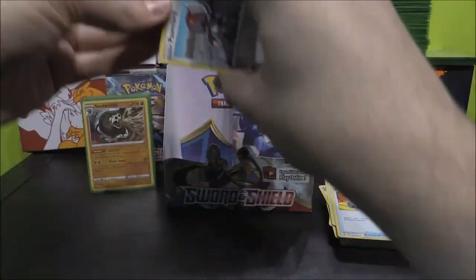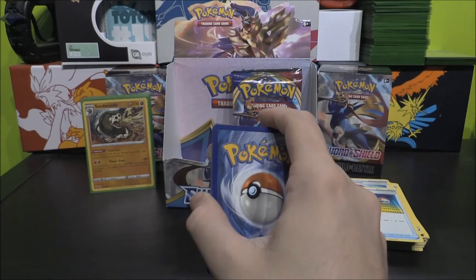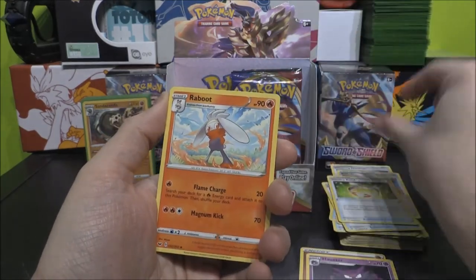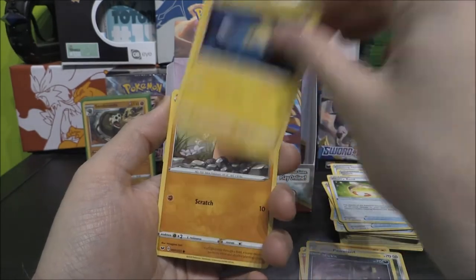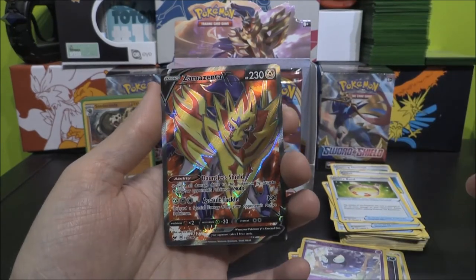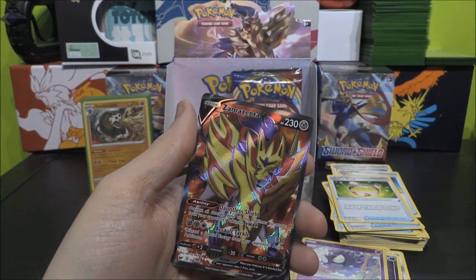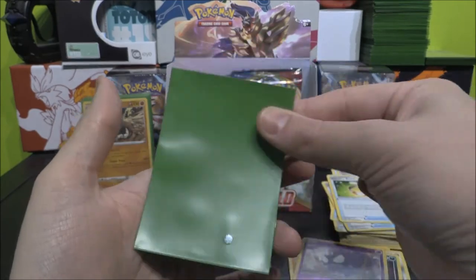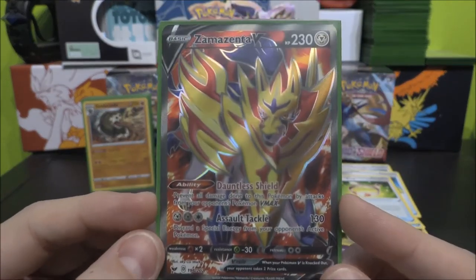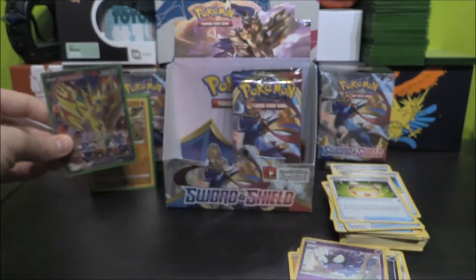Four to the front. Psychic? No, it's Fighting. Fighting Energy, Haunter, Vitality Band, Raboot, Ponyta, Scorbunny, Nickit, Cinccino, Diglett, Gastly as our Reverse. Oh my goodness — we've got the Zamazenta V Full Art! We've got all three Zamazentas now — the Normal, the Full Art, and of course that beautiful Gold card. That is beautiful! It's the exact same artwork but with a very, very nice red, fiery background. That is pretty sweet — I'm liking that one a lot.